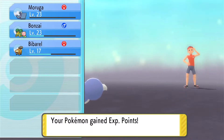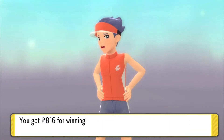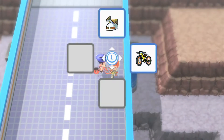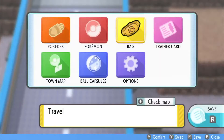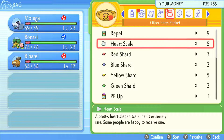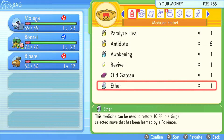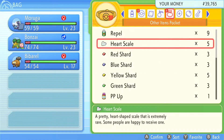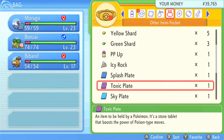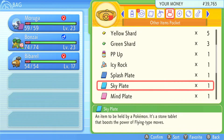Cyclist Axles has been defeated! I actually want to try something — I think I have the wrong thing equipped on Moruga. It has Bite right now. Let me go to Other Items and find the Toxic Plate, which boosts the power of Poison-type moves — I'm going to give that to Moruga. It has Venoshock, and I'd like that to do more damage.